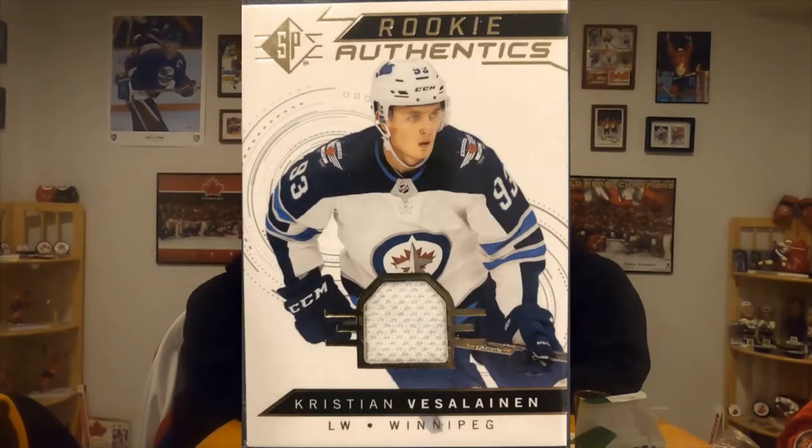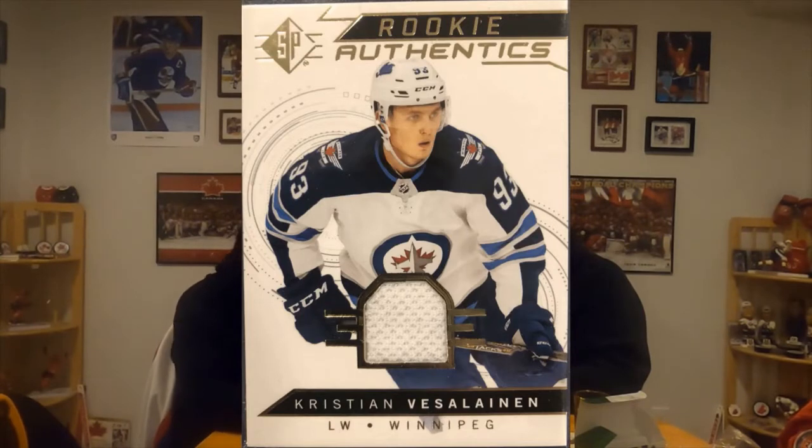Oh wow — we have a jersey card here, nice! We got a hit. Rookie Authentics of Christian Vassalainen, whoa! He made the Jets team this year. Hopefully he can do something. He was supposed to be super good coming out of the draft.